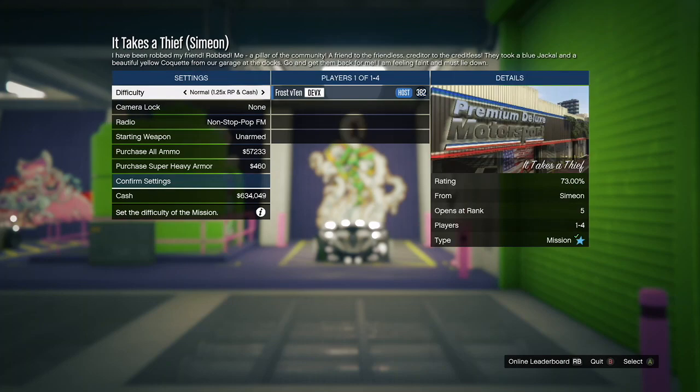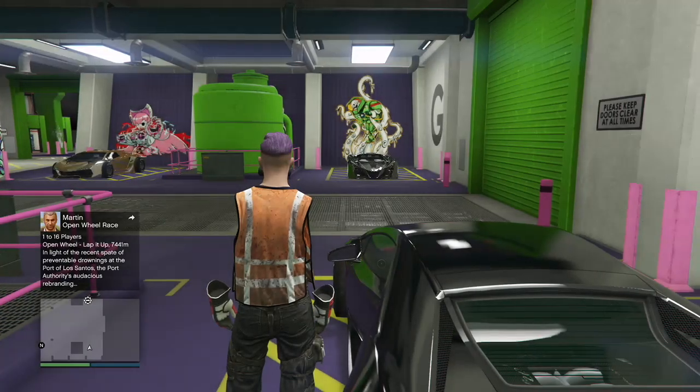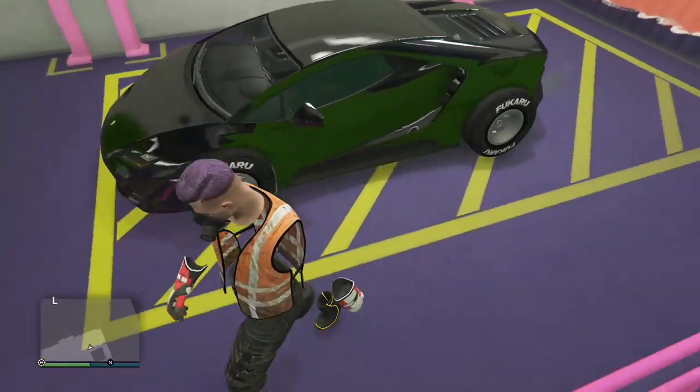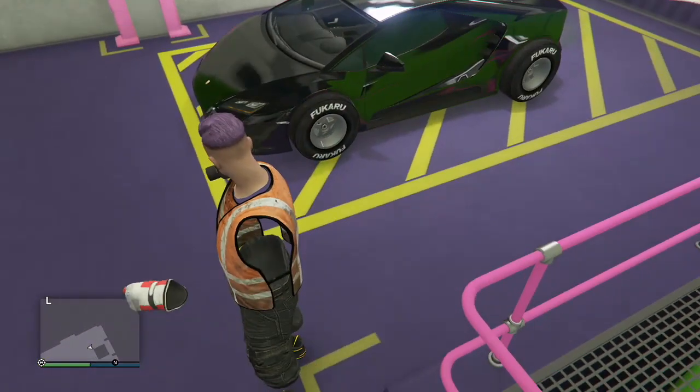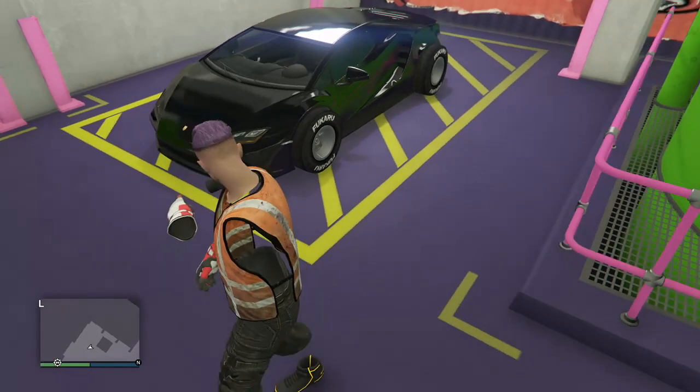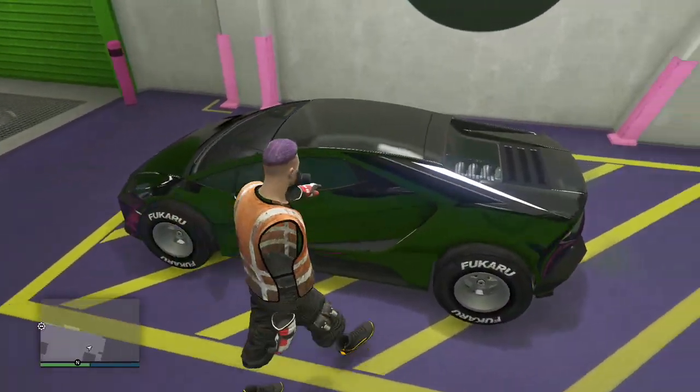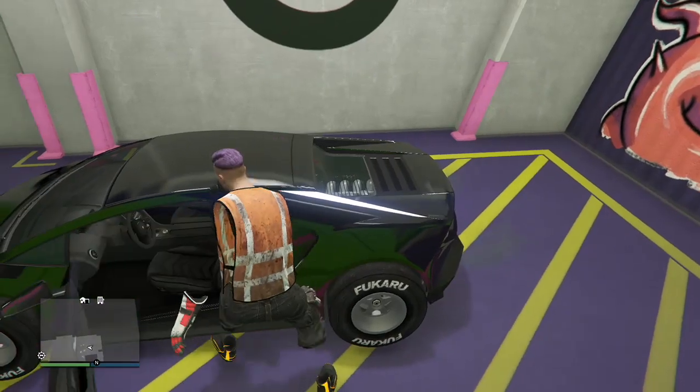I actually hit this on my 6th try, so it wasn't straight away. Once you load out of the job, press B to leave the job and as you can see the mods have transferred over to the car. To save it, just hop back into the vehicle, press round on the D-pad to go to the workshop, and all you need to do is change one thing — like change the number plate or the horn. And that's it.